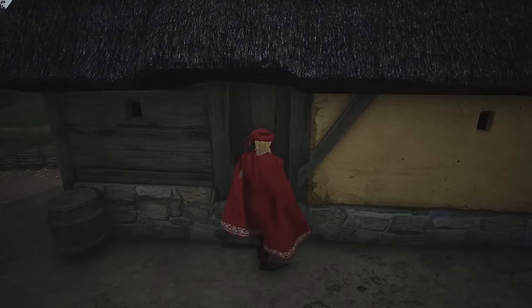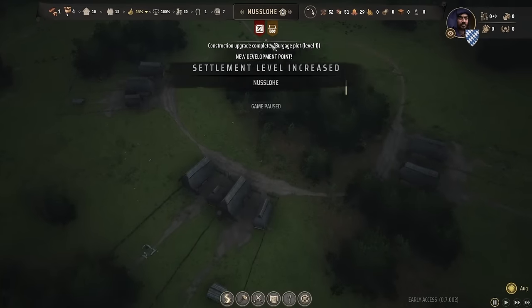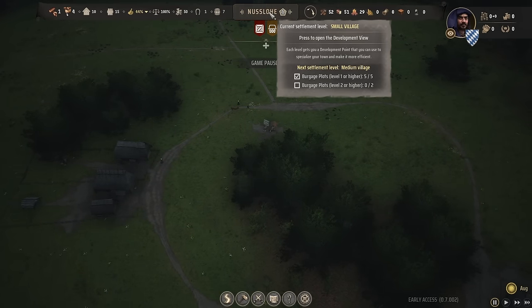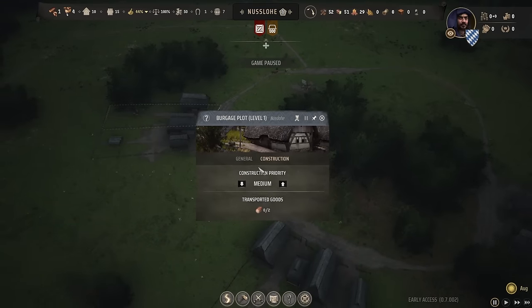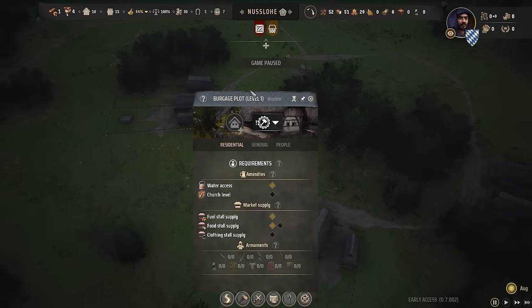We even have a little piece of storage area right there — gorgeous. In due time we're going to build this stuff up and have the best backyards. And there you go — we have increased our settlement level. You can check your settlement level right here by hovering over this to see how you get to the next one. Right now we have built enough burgage plots to make this happen. You have become a small village. Next up is a medium village, for which we need two level two burgage plots.